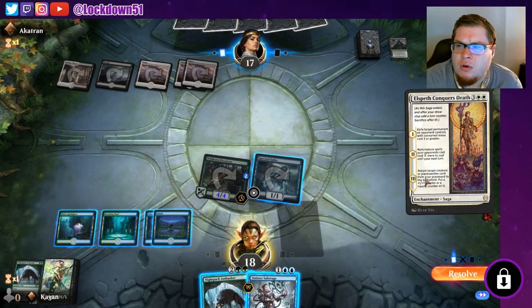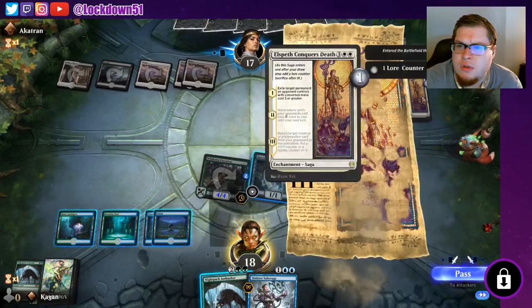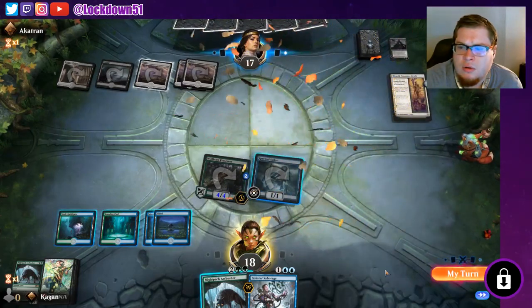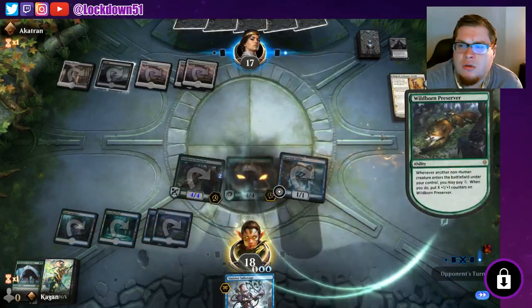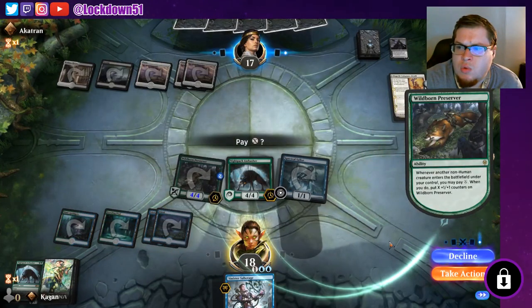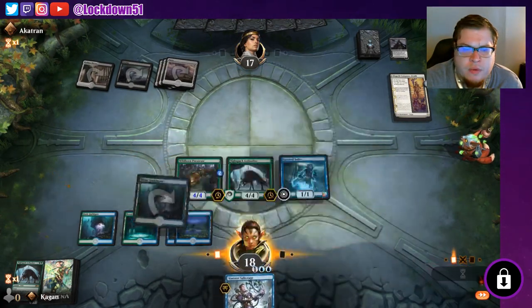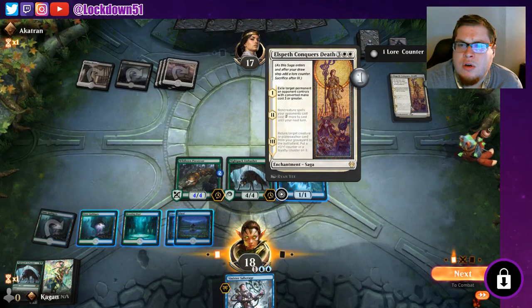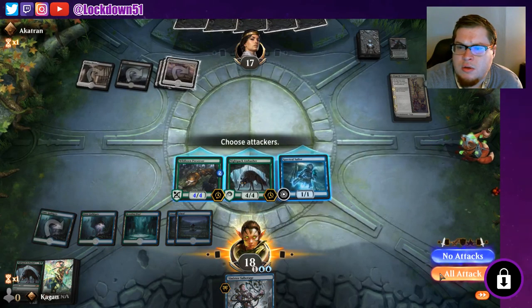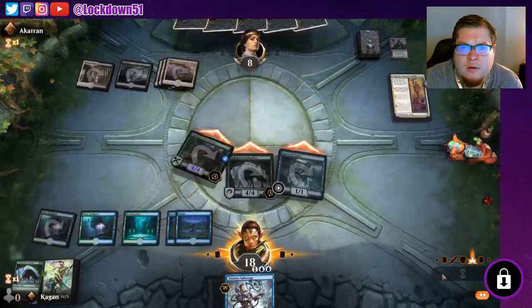Converted mana costs three or greater — well, that's not going to hit any of our stuff, so nothing we waited for. What's next? One creature, two more to cast — well, we can't do anything. Guild Gates, nine creatures until your next turn. Interesting — we can swing in for a lot here, put him to eight.